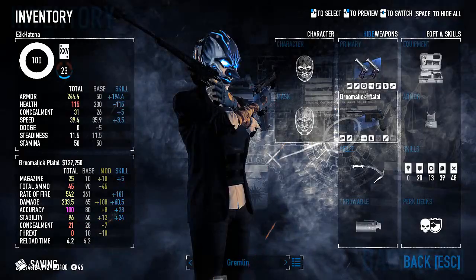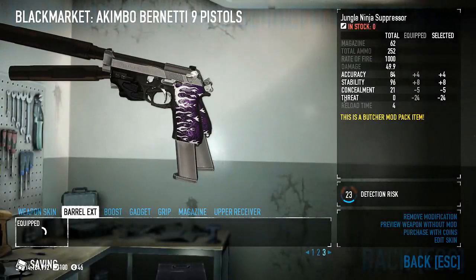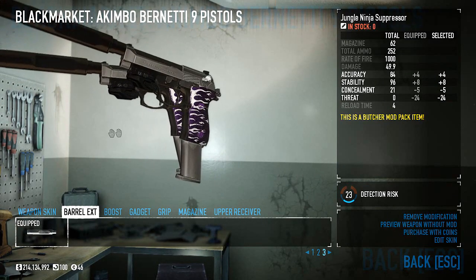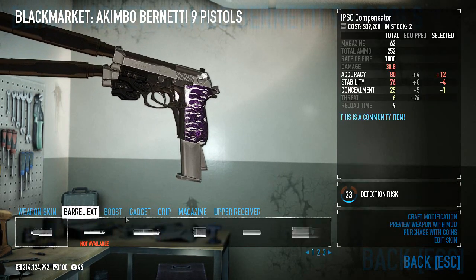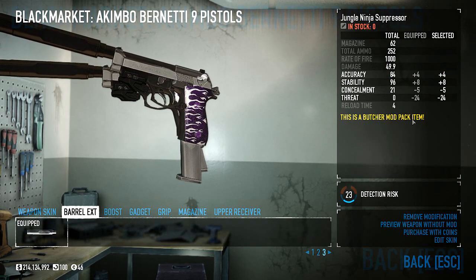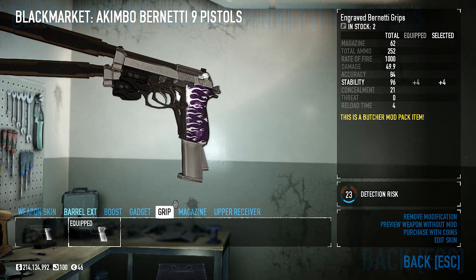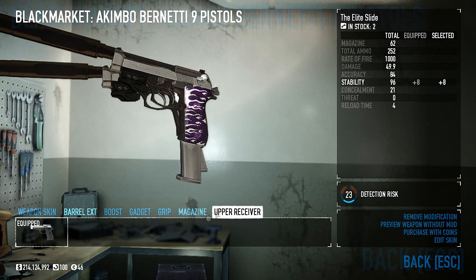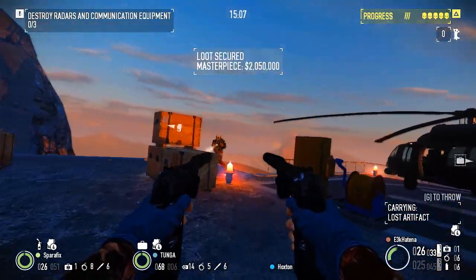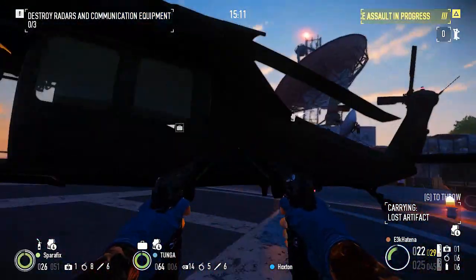All you really need to do to adapt one Anarchist build into another is keep the Brawler and tank skills the way they are, and dump the remaining points into your weapons of choice — in this case, pistols, like the Bernetti Nines. These are by and large the best of the akimbos because of their fast firing speed, plentiful mags, and all-around great damage per second. The Jungle Ninja suppressor, a micro laser, engraved grips, extended mags, and elite slides round out these guns to do just under 50 damage a shot — firing two shots equals 100 damage a click, or to be exact 140 damage at minimum, 180 if revived on Mayhem or above.